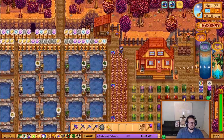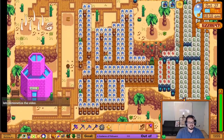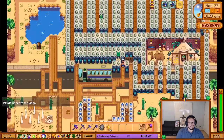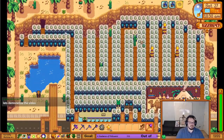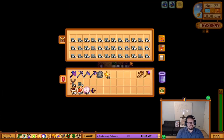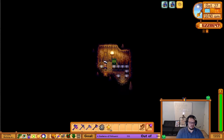Let's go check out the desert. I come to the desert pretty often, mostly because I need a whole lot of gems — mostly jade. The rubies are so I can get spicy eels and keep my supply up since I use them a lot. All of this jade is for staircases, which I'll eventually need to get auto-petters from the Skull Cavern. You'll see I've got all these chests filled with staircases.